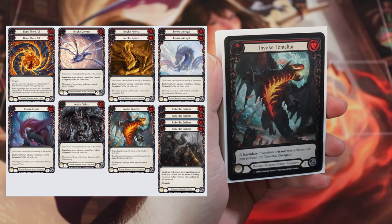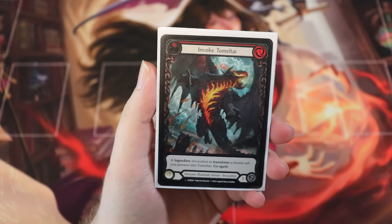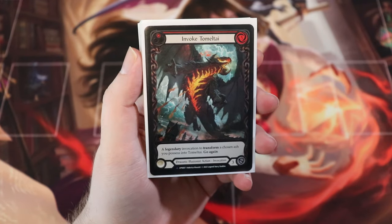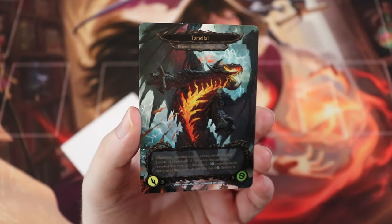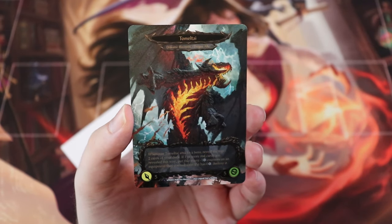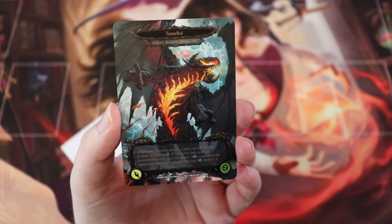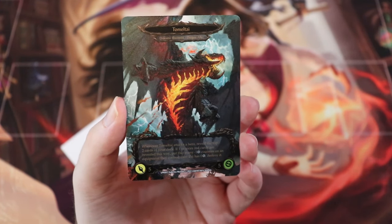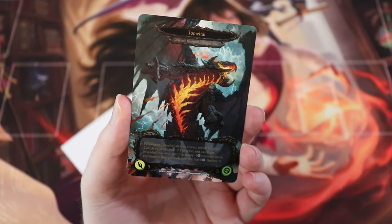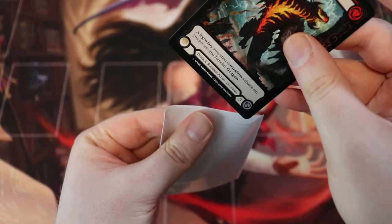Now let's talk about all of our dragons and Dragon Matters cards. Starting out with Invoke Tomaltai — this is the biggest dragon in the deck and he is quite a house. He costs five to play, a Legendary Invocation to transform a chosen ash into Tomaltai. Go again. Blocks for three. Tomaltai is a big beefy dragon with five attack and five health. When he attacks, you reveal the top two cards of your deck; for every red card revealed that way, put that many minus-one defense counters on an equipment your opponent controls, and if that equipment has zero defense, you destroy it. Invoke Tomaltai is the top end of our deck.